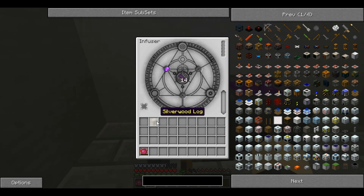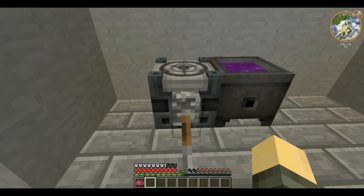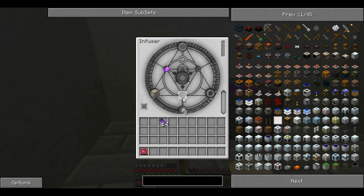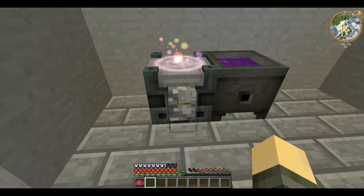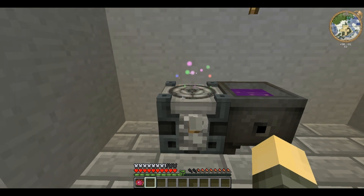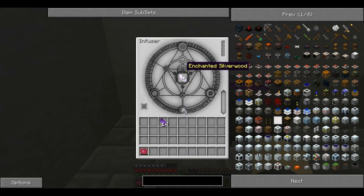And finally there is silver wood logs, which creates something different. I've put a lever here and it's applying a redstone signal onto the infuser. To place something on the infuser, you shift and click. It's stopping the infusing, so if I turn that off, there it's created a single enchanted silver wood, and that's used for other recipes.